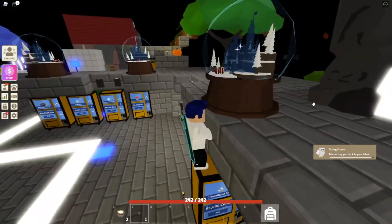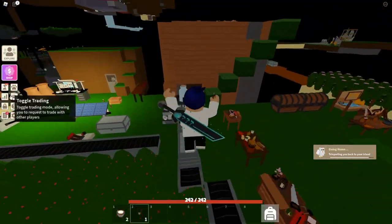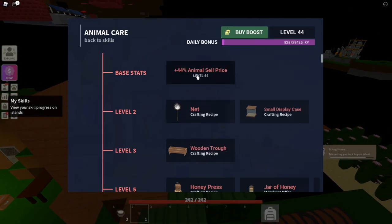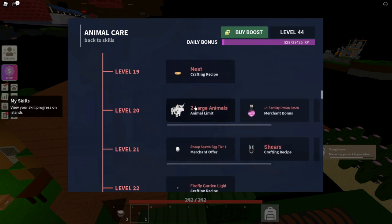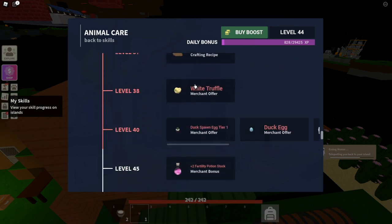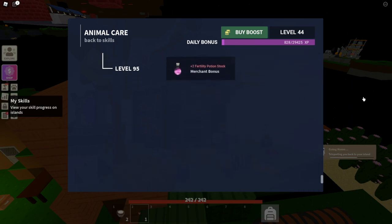Now that we have the egg, we can just place it down — it's really simple. It does take up one large animal slot. To see how many large animal slots you have, head over to Animal Care and scroll down. It says two large animals, and you get more each time it says plus one large animal.